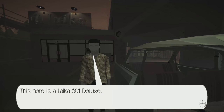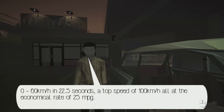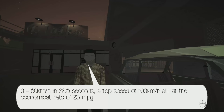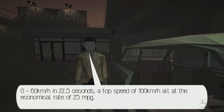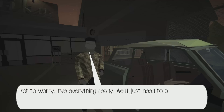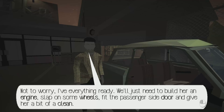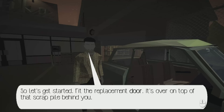That is if we can get her running. Not to worry — we'll just need to build her an engine, slap on some wheels, fit the passenger side door, and give her a bit of a clean. Build an engine? I hardly think that means this is ready. Let's get started. Fit the replacement door — it's over on top of the scrap pile behind you. If you squint, you'll be able to see it.